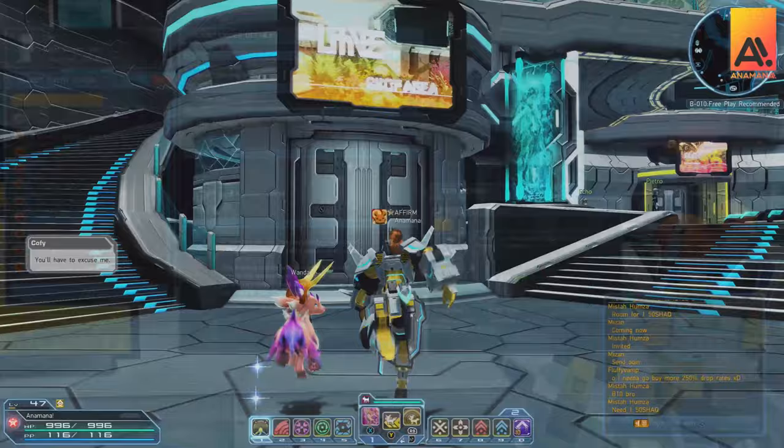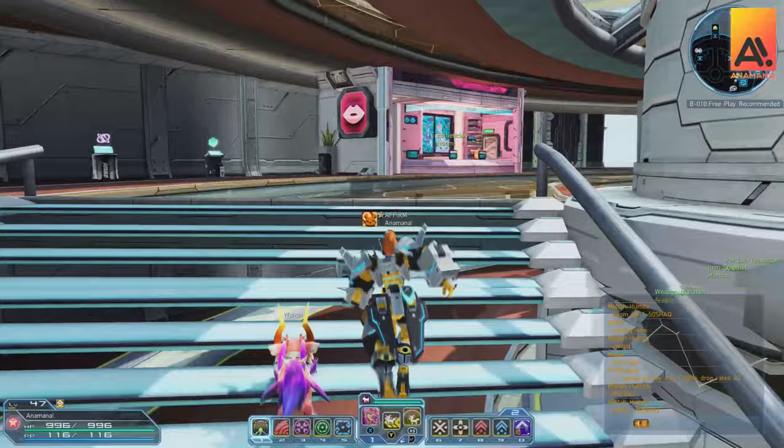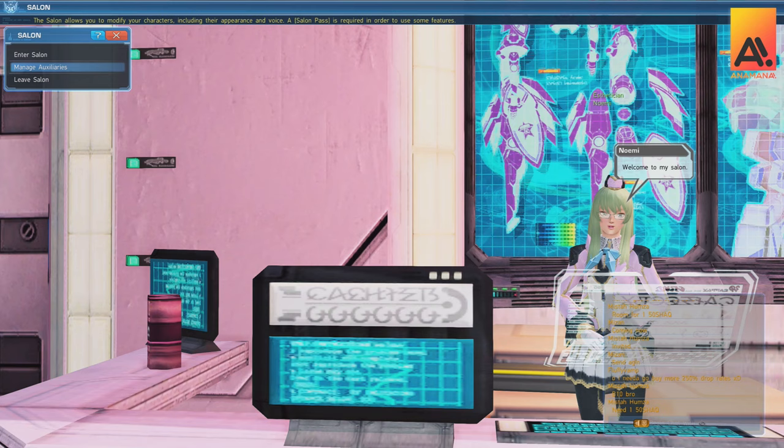The next step is to head over to the shopping plaza. Once you're there, head up to the second floor and go to the right side to the salon. At this point we are going to edit and create our auxiliary. Just select Manage Auxiliaries and you would choose it there.